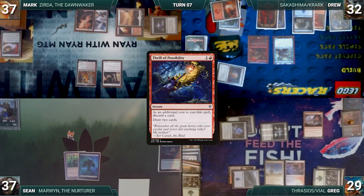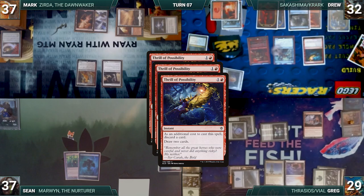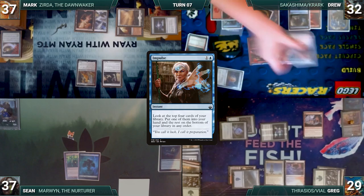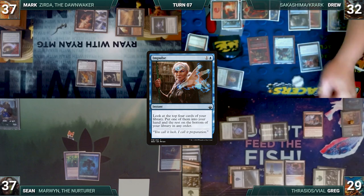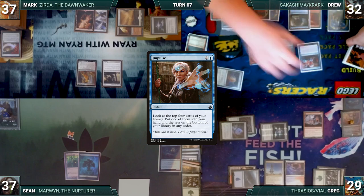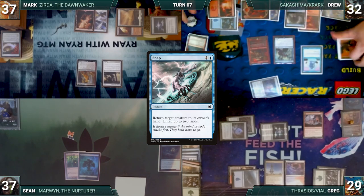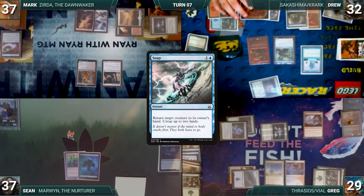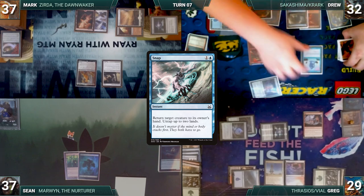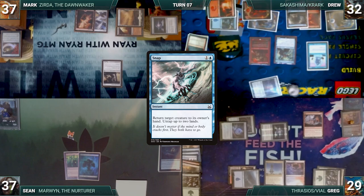Drew draws and plays an Island. He casts Thrill of Possibility discarding Izzet Charm — Krark and Sakashima both trigger, he wins both flips, and draws 6 cards. He casts Impulse, wins his Krark flip, loses his Sakashima flip, copies it, returns the original to his hand, looks at the top 4, puts 1 into his hand, and bottoms the rest. He casts Snap targeting Zerta — wins one flip and loses one — the copy bounces Zerta to Mark's hand and Drew untaps 2 lands. He recasts Snap targeting Village Bell Ringer — wins his Krark flip, copies it, loses his Sakashima flip, returning it to his hand. The copy bounces Village Bell Ringer and Drew untaps 2 lands.